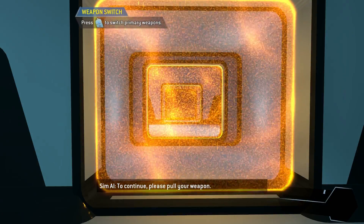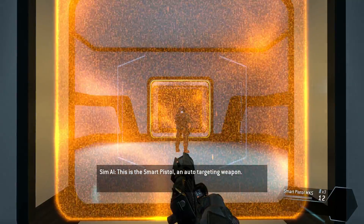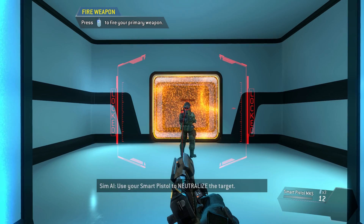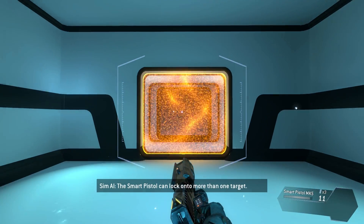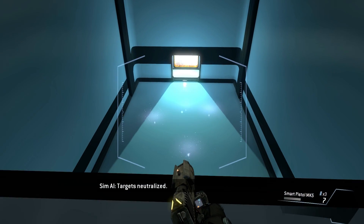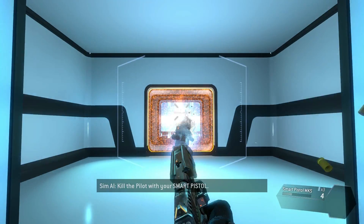To continue, please pull your weapon. The weapon is empty — load a fresh magazine. This is the smart pistol, an auto-targeting weapon. Get close enough to a valid target and the smart pistol will start locking on. Wait for a full lock before pulling the trigger — first the smartphone, now the smart pistol! Oh, can I curve the bullets?! Oh my god, the smart pistol can lock on to more than one target! Eliminate all of the targets. Oh my god, what is this? This is so OP! Some enemies, especially pilots, require multiple locks to kill with one trigger pull. Target down!